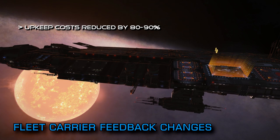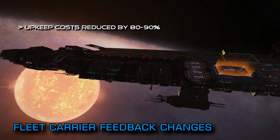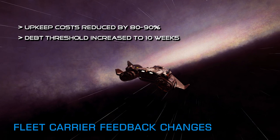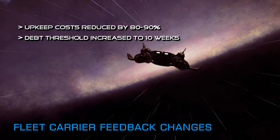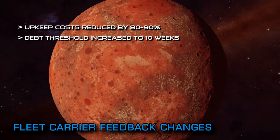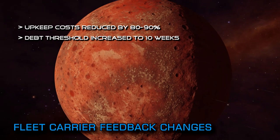The debt and decommission threshold has also been significantly increased from 4 weeks to 10 weeks, meaning a fully kitted out carrier can run for 10 weeks without paying any upkeep before a final warning will be issued. This will hopefully mean that any still active player should have more than enough time to fund ongoing operations on a carrier.